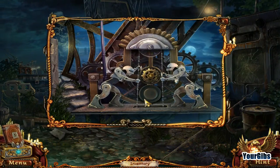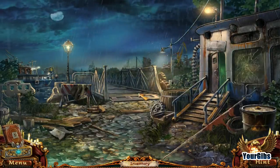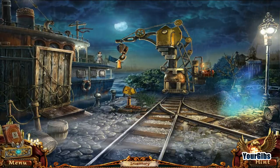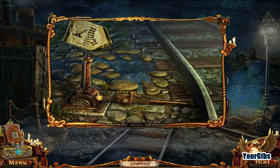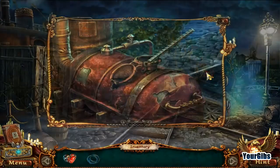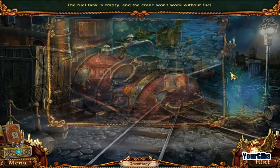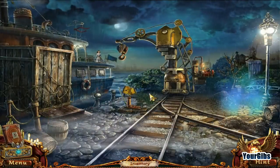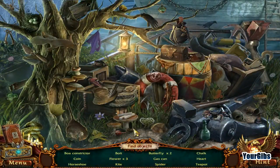Work then, work. Time to cross the drawbridge. Oh, who's the lady there? Railway pointer changes the direction of the tracks, but the lever is missing. Missing. That's the railway lever. We're going to need to fill up that tank. So we've got to fill it up and then move it, I'm assuming. Alright, let's get into it. Let's get some cranky cranky.